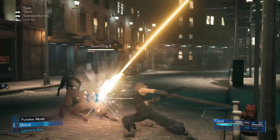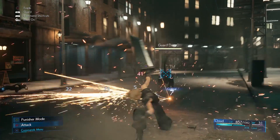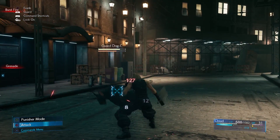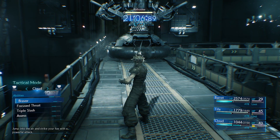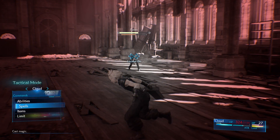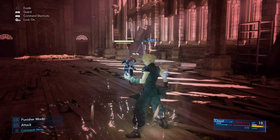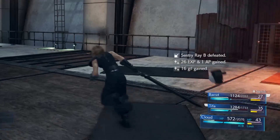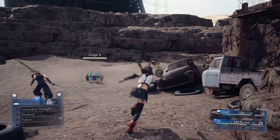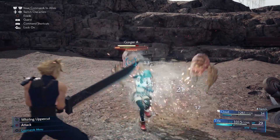This game uses a real-time strategy type of combat, meaning both you and the enemy can pull off normal attacks without waiting for your turn. What you do have to wait for is your battle commands — abilities, spells, items, summons, and limit breaks. These all take ATB gauge charges, which are the blue bars in the bottom corner of your screen. This will slowly rise during battle, but you can build it up faster by attacking or guarding against attacks.